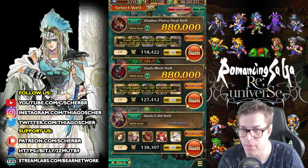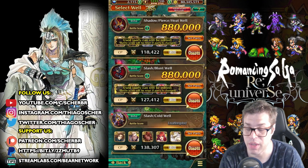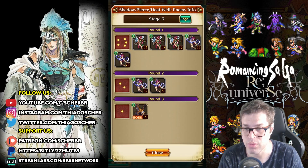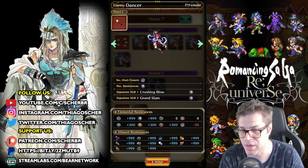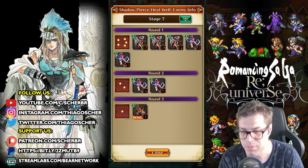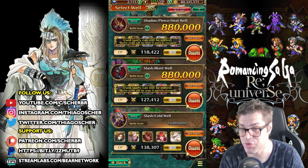What's up guys, this is Shared Talking, welcome back to my channel. In today's video I will show you how I ran Final Island this week. The first stage is Shadow, Pierce, and Heat — well, it's the hardest one. The first and second wave are weak to Shadow, and the third one is weak to Pierce, Shadow, and Heat.